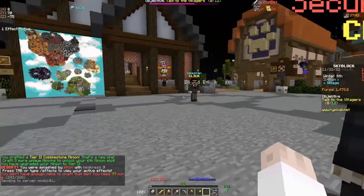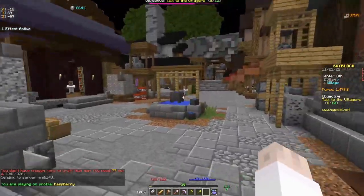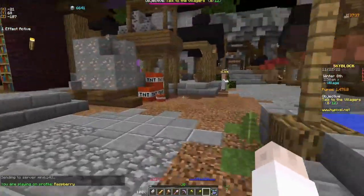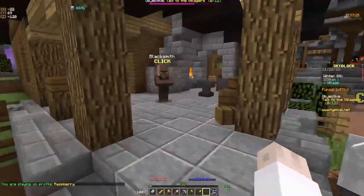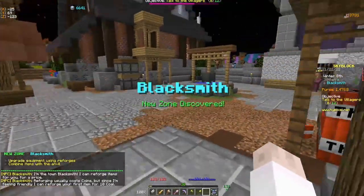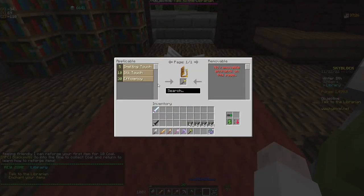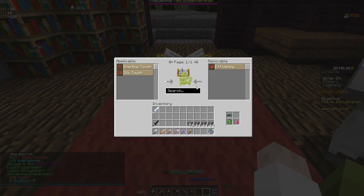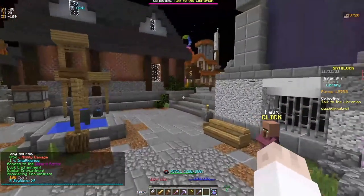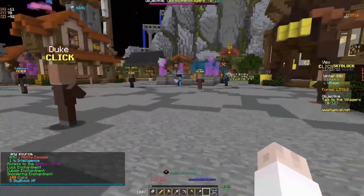Now we're at the hub and we're going to go enchant our golden shovel with Efficiency 5. At this point, if you haven't gotten nether wart Level 3 yet, you can go and get more nether wart. There we go — got a few levels for that and we have our Efficiency 5 shovel.